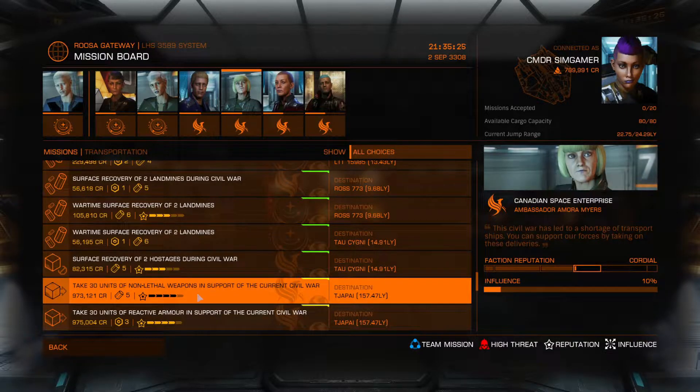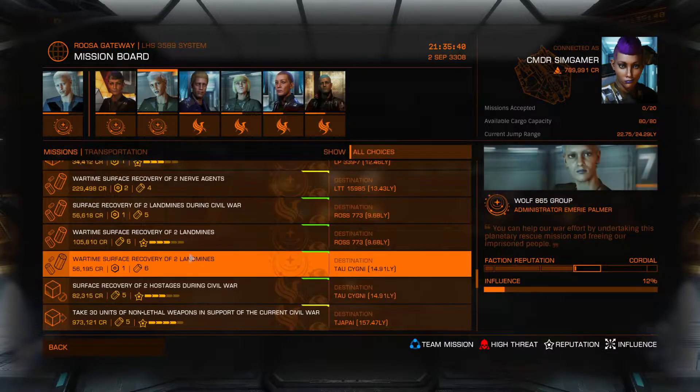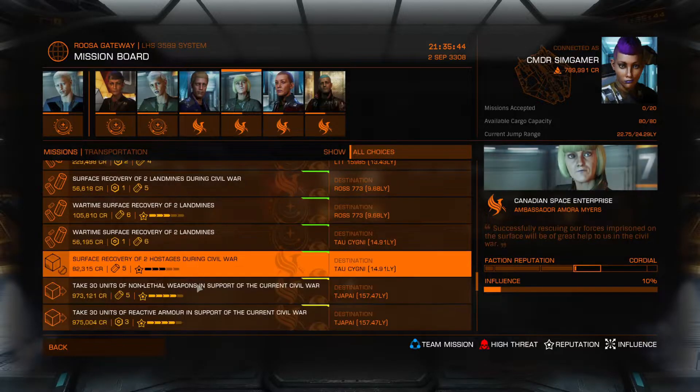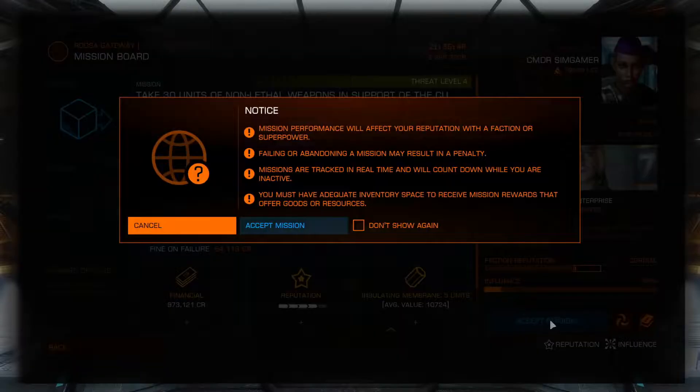I still have enough money to cover a rebuy, just in case the worst happens, but we're going to go ahead and take it on its maiden voyage. I found these missions — 30 units of non-lethal weapons — to convey to Cavendish's Progress. It looks like there are two missions going to the same place, and I now have 80 tons of available cargo space.